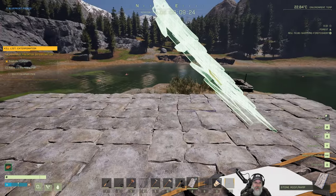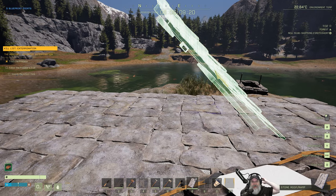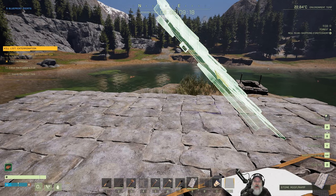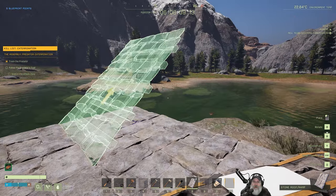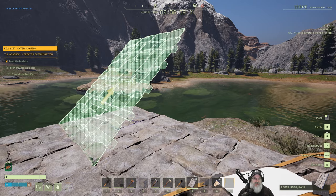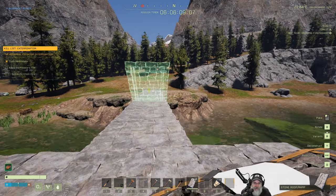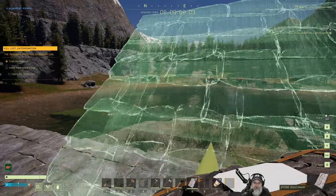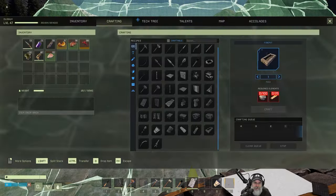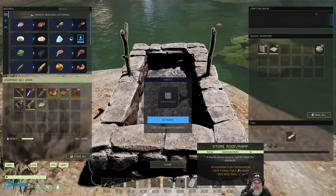Our original starter house in the last prospect was a three-by-three if I remember right, so this gives us a three-by-four. I'm not necessarily going to make all the stuff we can make for this prospect. I want to see if a three-by-four is big enough — if it isn't, we'll know and we can expand later.